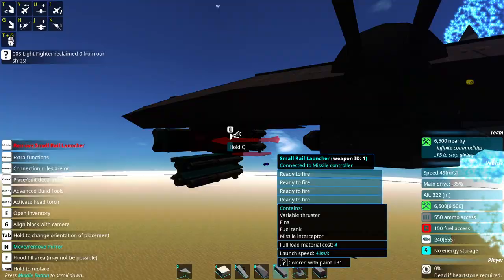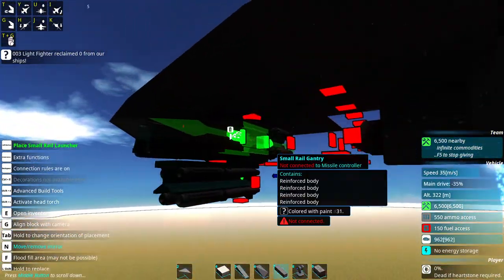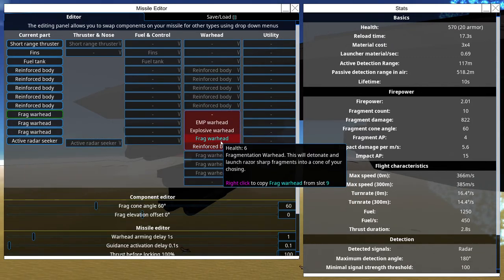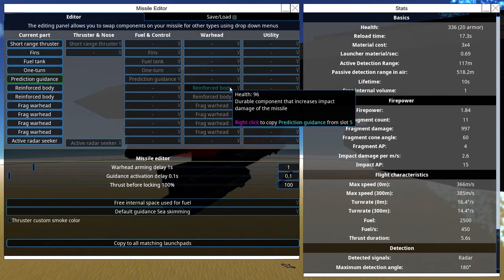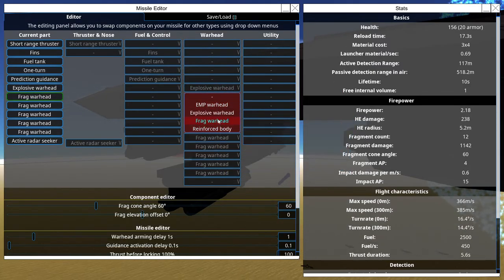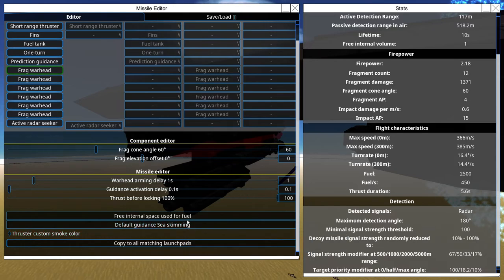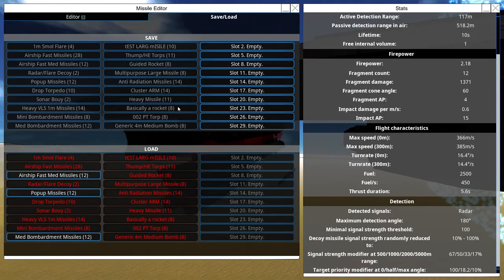All right, these missiles will be fairly simple little ground attack missiles. They're three parts long. Radar seeker, frag, frag, frag, frag, and frag. Addictive guidance should be okay. Why not a little bit of explosive in there as well? Actually no, they're probably better as pure frag because then they won't knock each other around. Fuel — they've already got like a 10 second lifetime, five seconds if I do fuel. Let's save this as 'small ground attack missile'.